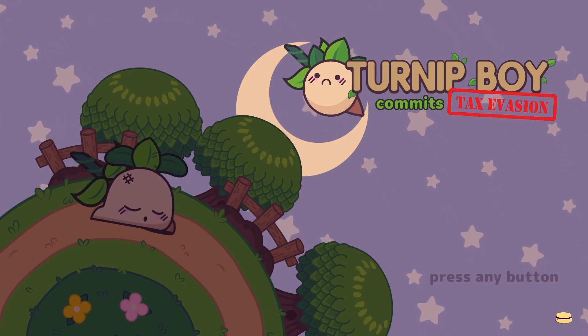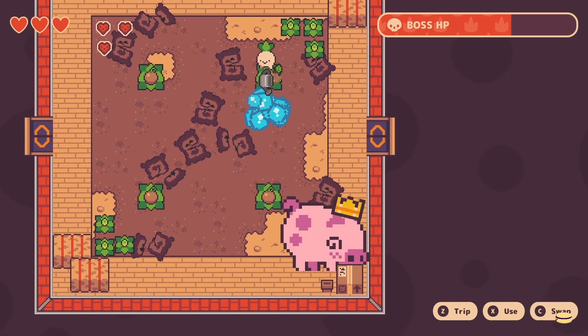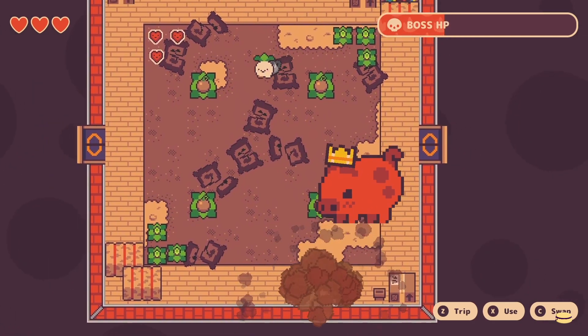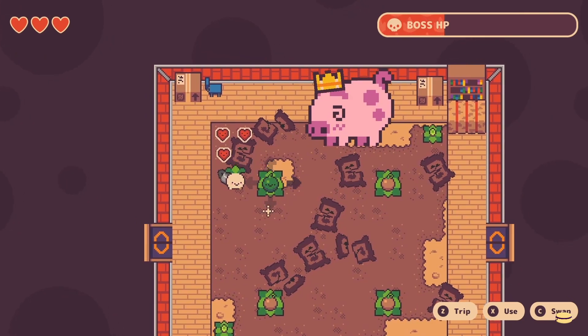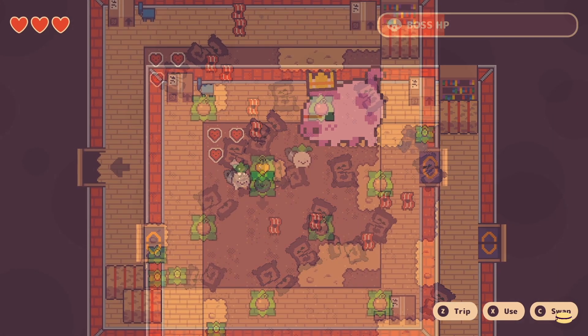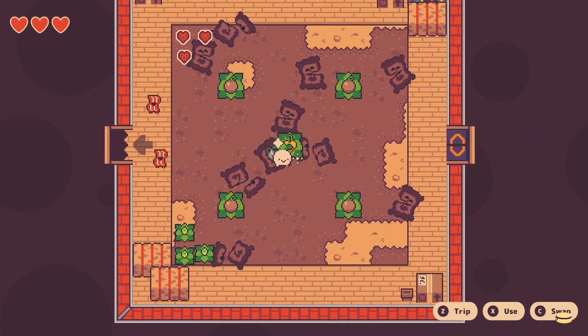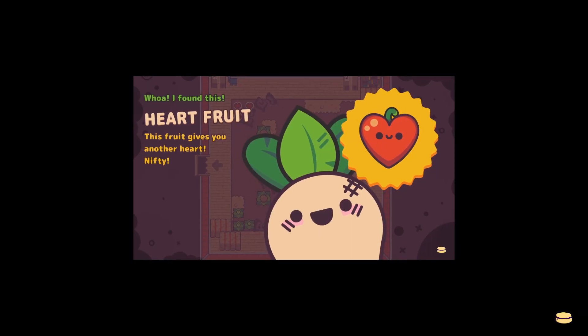Let's go into our first heart fruit location. Our first place will be when you defeat King Pig — that's the first boss you will face in the game. Once you defeat them, you'll get your first heart fruit. Some of these might not be exactly in order of how you actually get your heart fruit, but this is how I got them, so don't worry about it too much.